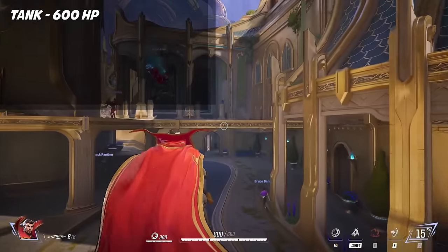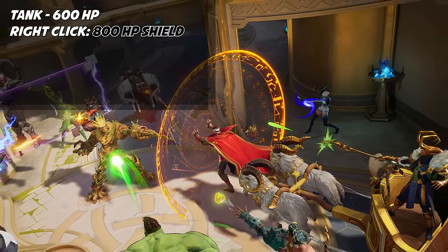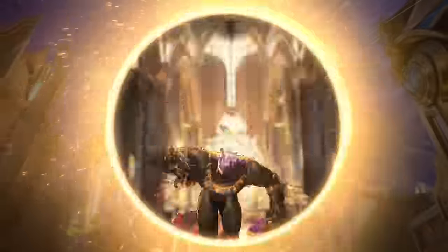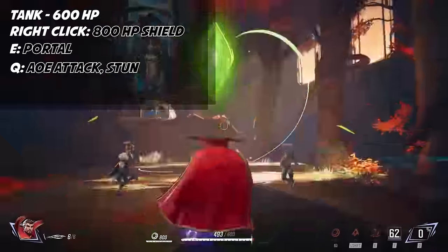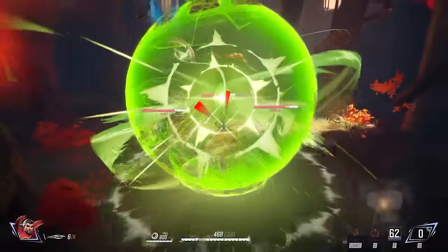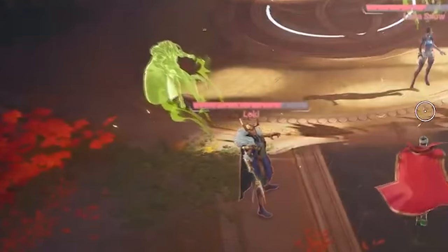Doctor Strange is a tank with 600 HP, and his right-click gives an 800 HP shield. His E opens a portal that allows him to teleport his team around the map. His ultimate is the Eye of Agamotto, which stuns the entire enemy team. He can't do much while casting it, so it's more of a tool to set up his team to deal damage while enemies are stunned.